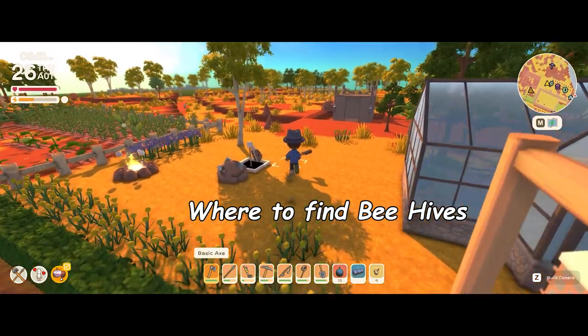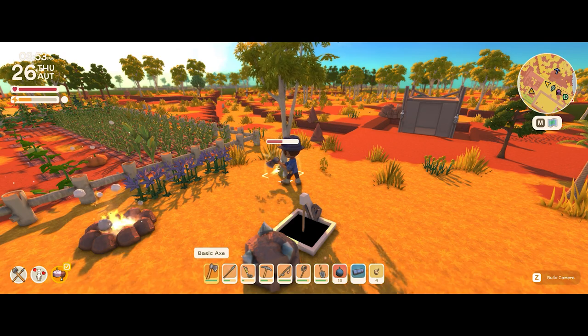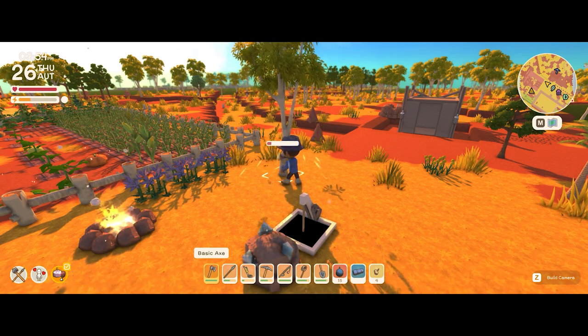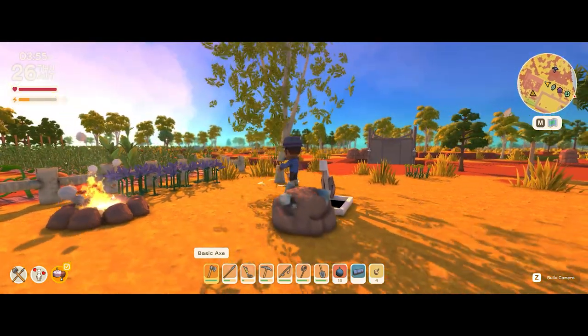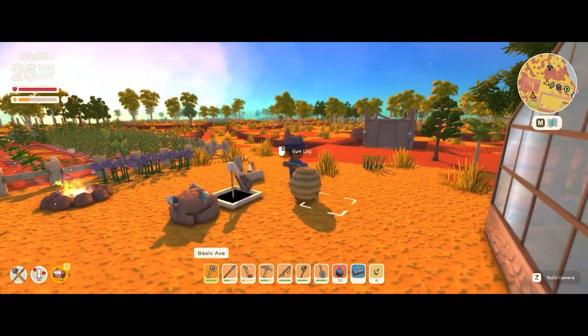To get the beehives, you can get them from any tree by just cutting them down. Any trees — hardwood or palms — have a random chance of them spawning. So when the tree falls down, you can see that there's a beehive attached to it, and then you can go up and pick up the unit.